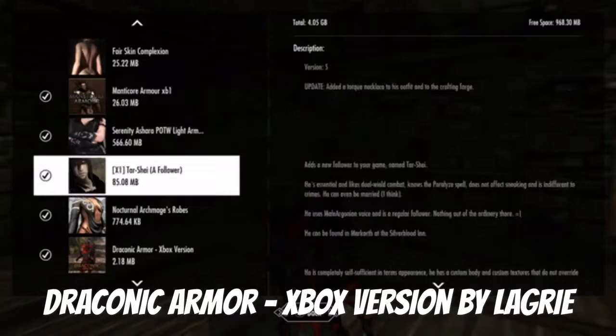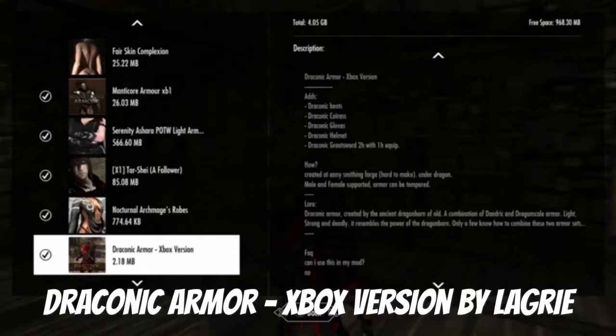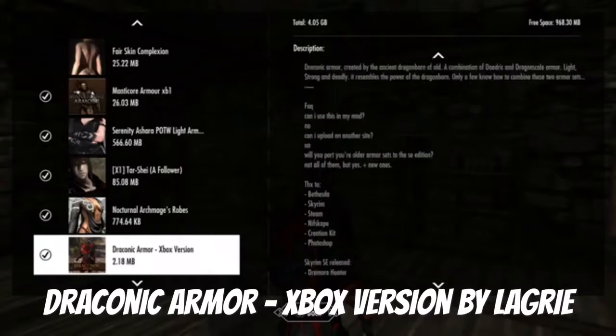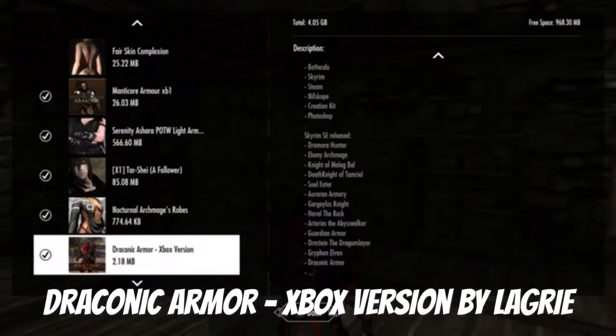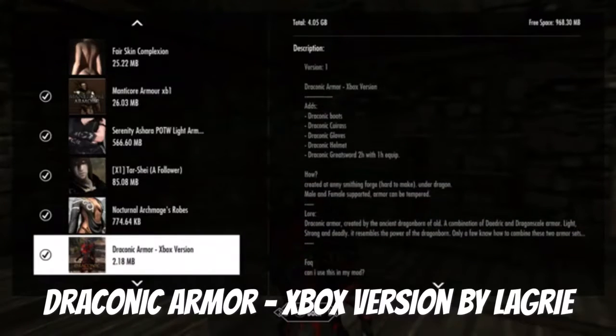Today we're taking out the Draconic Armor mod. It adds draconic boots, gloves, a helmet, and a great sword. There's a little lore you can look at, and Photoshop is used for the textures. Anyway, we're gonna check out this armor — it already looks pretty cool.